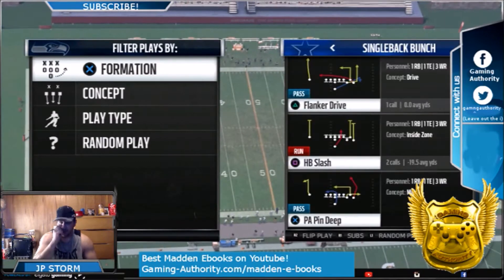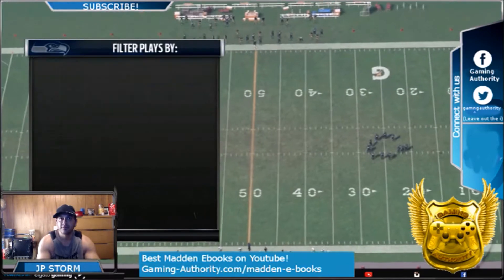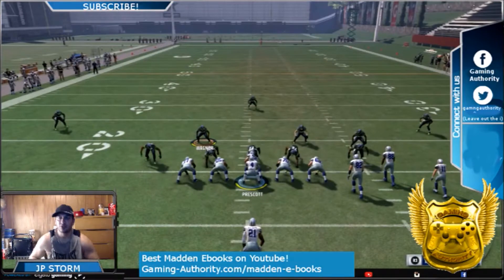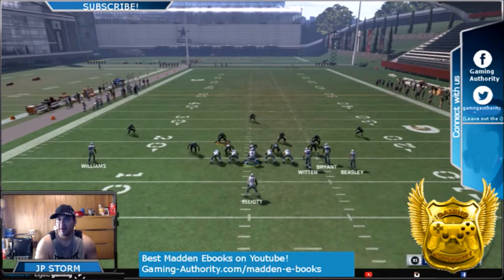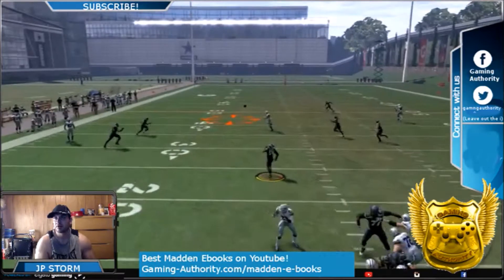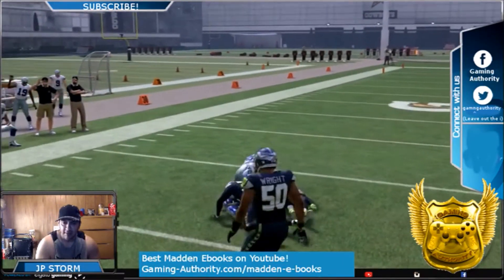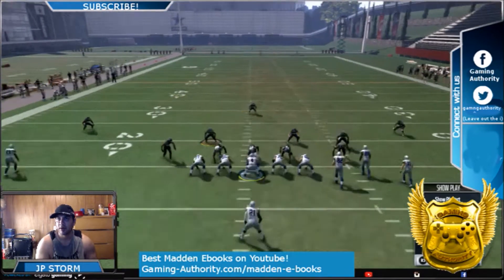I'll show you against Cover 3 two setups. Put R1 on a fade and put square on a comeback. If you want you could block the halfback. You're going to look for X as it comes across, and that can be a one-play touchdown. Put R1 on fade, put square on a comeback.